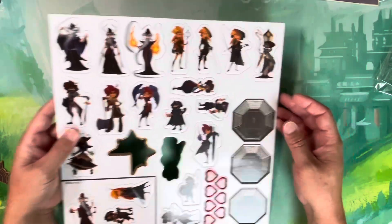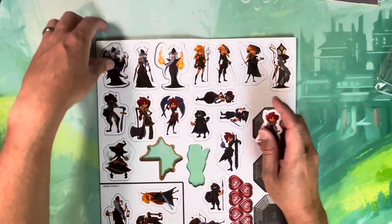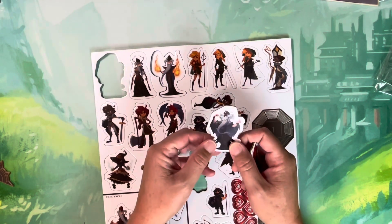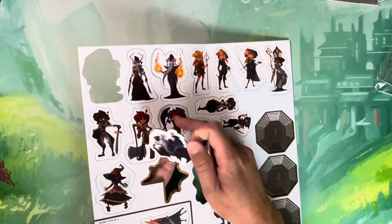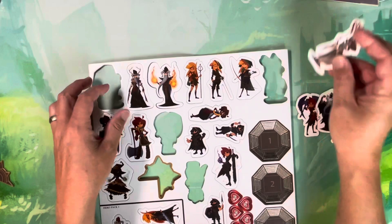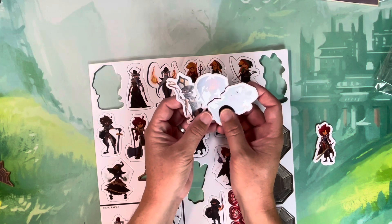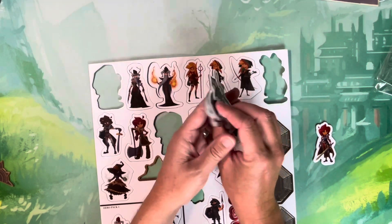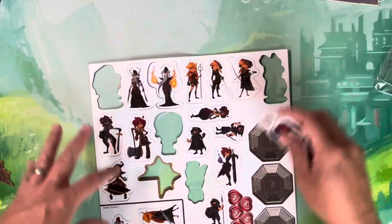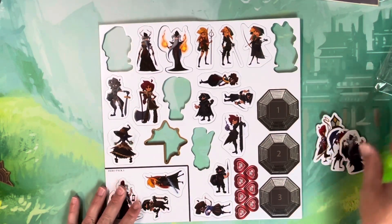We also have standees for the elite class packs — like the necromancer here. Right now I'm playing with the necromancer, beast trainer, and bishop, and I'm perfectly happy with the standees for enemies. I've taken the time to paint my other minis — if I were to ever buy miniatures for this game it would be for these hero characters. That's hero pack one.